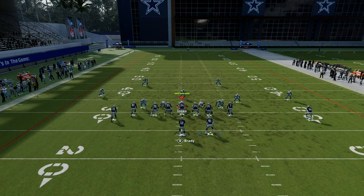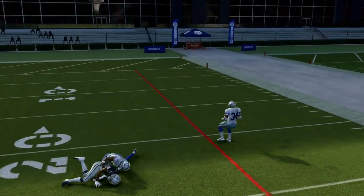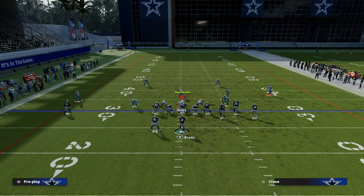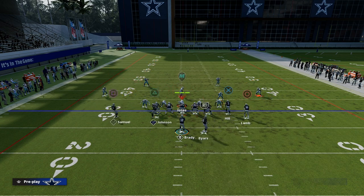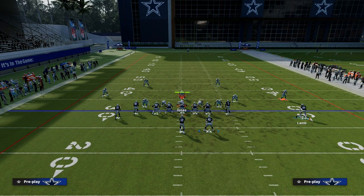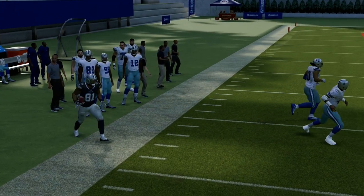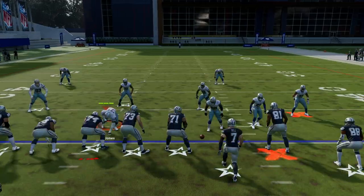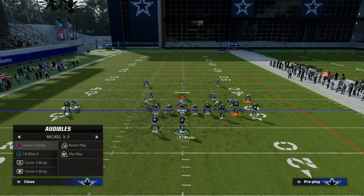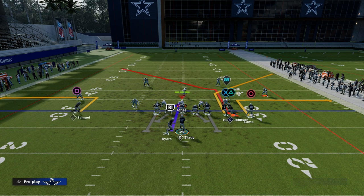The best way to run this concept against match, especially to the right side, is to motion this guy out. A lot of times you can get the streak up and over the top or hit the corner route. But the easier alternative against match is to just run this play to the left, because the rules work significantly differently when you run this to the left versus the right. If you think you might be facing match, you can throw that corner route to the left and you'll see the coverage principles play out very differently.